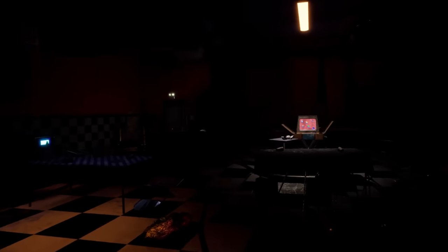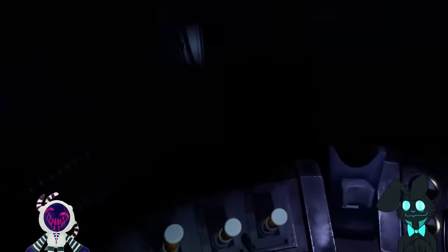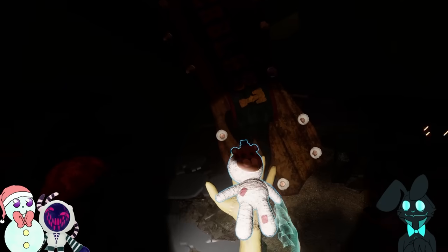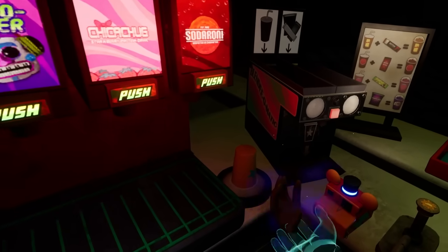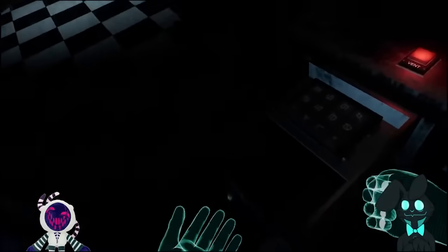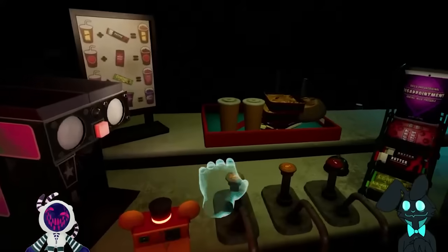The first ones we can confirm are any that we know had to have happened before the Pizzaplex was destroyed. This means any minigame where the Glamrocks are not shattered or staff bots are working has to be fake. This eliminates Roxy's makeup, L-chips, and daycare. We can also eliminate any minigame where Glitchtrap appears physically — so this includes Fazerblast FNAF 3, Bonkabon 2, Fizzyfaz Night 3, Foxy's Log Ride, the Movie Theater snack counter, and Ballora's office level. Since Glitchtrap doesn't have a physical form, all of these are levels augmented by the Vanny mask.